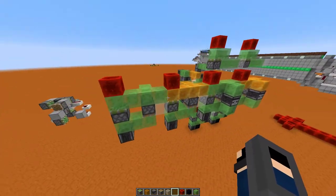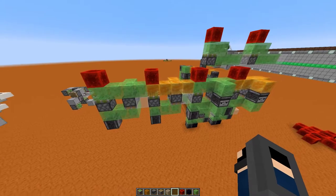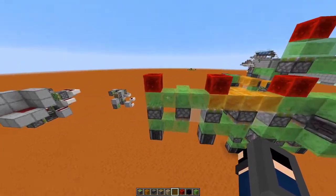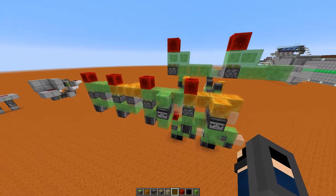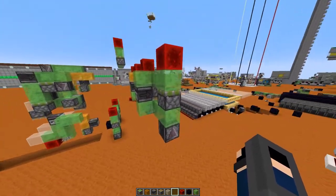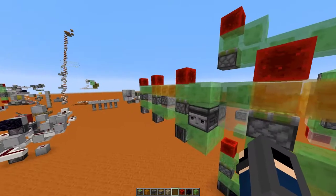Hello everyone, today I want to show you a design that is a lean — so as much as I can figure out, it's only working in 1.15 — and that is the most compact that I, a very meh redstoneer, could make: a vertical input-based flying machine which one direction goes downwards and it's instant across the whole thing.